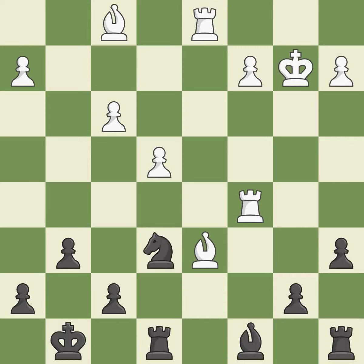This wins a tempo by threatening a rook and forcing it to move away — it is good. This move puts the rook on a safer square and is best.